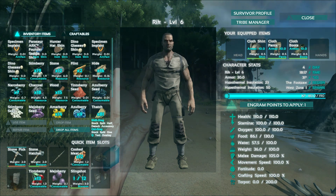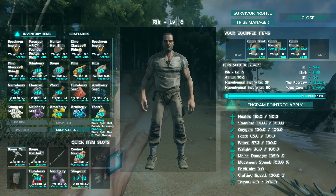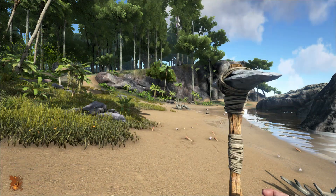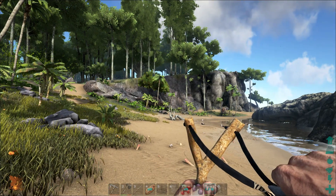Look, we're fully dressed now. Level 6, dressed to impress. Got a shirt, got some pants, got some shoes on. We're looking pretty sharp, guys. Also, I made a slingshot — check this out. Slingshot, woo!